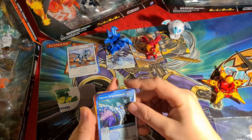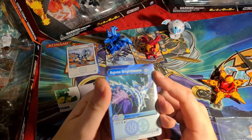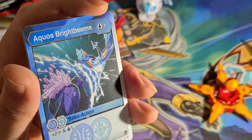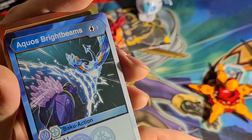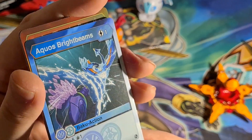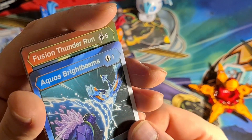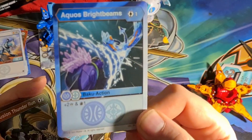And here we've got some action cards. Aquas Bright Beams — one energy cost, we all like that. Baku action, so it works for Aquas and Haos. You have to have them in your deck. Two damage and you draw one — drawing is quite good but it affects your life in the TCG. I really do hope they bring that back. At the moment just trying to collect cards off eBay. It would be good if someone made an app with the game to play the cards — I would really buy into that. I might try designing that myself.